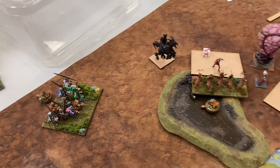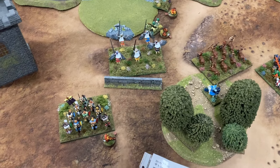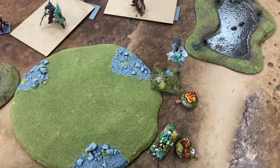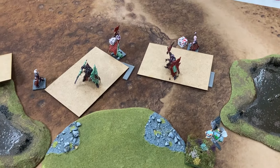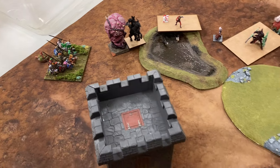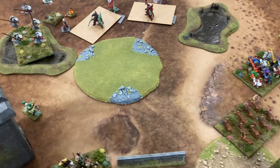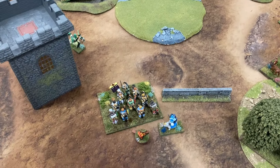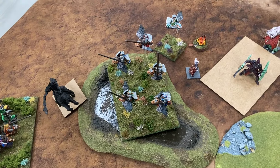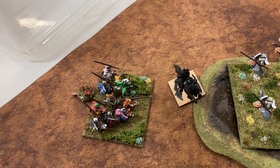Moving on to turn three for the Twilight Kin: they managed a couple of wounds on one unit, these moved back, and they killed the Exemplar and turned around. They put a couple of wounds on the Redemption Knights. Over here, units were pushed back with Windblast and took further wounds. The Centaurs were killed by the wizard. Green Lady turn three: several units repositioned. A unit killed off the flyers, another put a wound on the wizard, Centaurs put three wounds on a target, and the Redemption Knights killed off the other flyers.